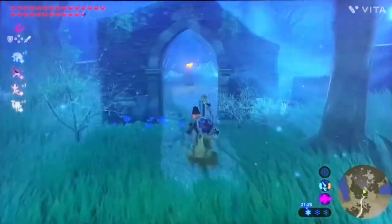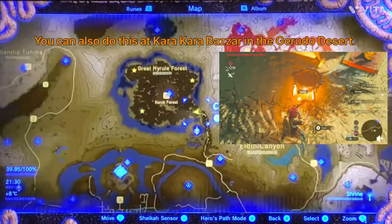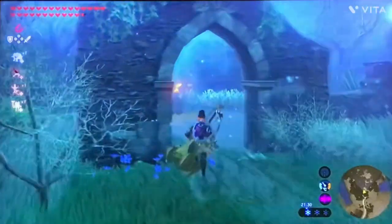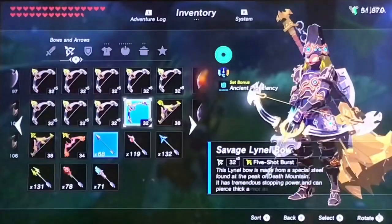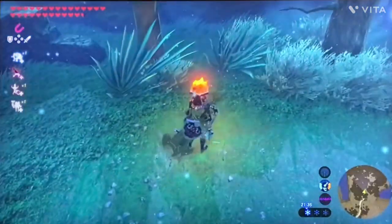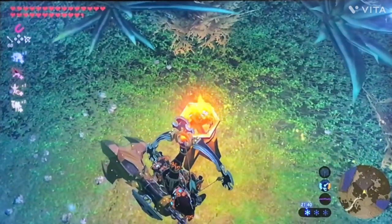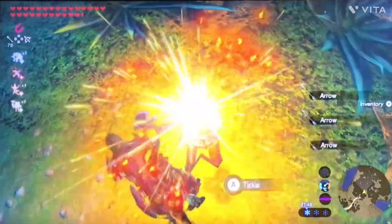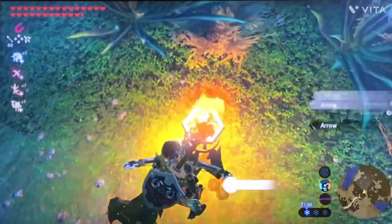To duplicate arrows, you'll need to be at the entrance to the Lost Woods. The best way to get there is probably from Woodland Tower going in here. All you need is at least one arrow and a multi-shot bow — five-shot bows are the best but any multi-shot bow will work. Stand right up to the torch here, make sure the arrow is on fire, then shoot it and keep picking up the arrows. You can keep doing that on a loop. Note that this does use durability on your bow, but you can get infinite arrows.